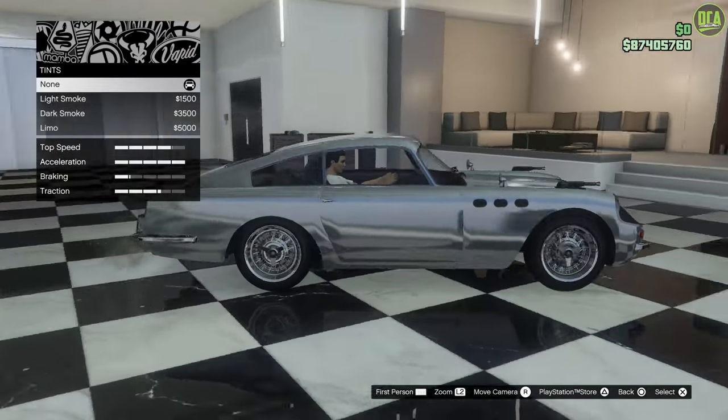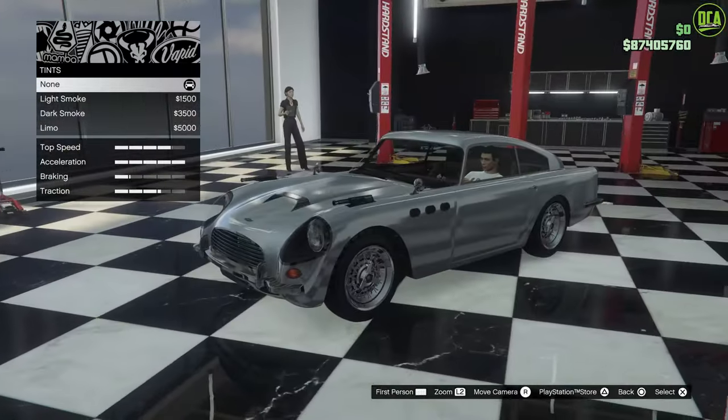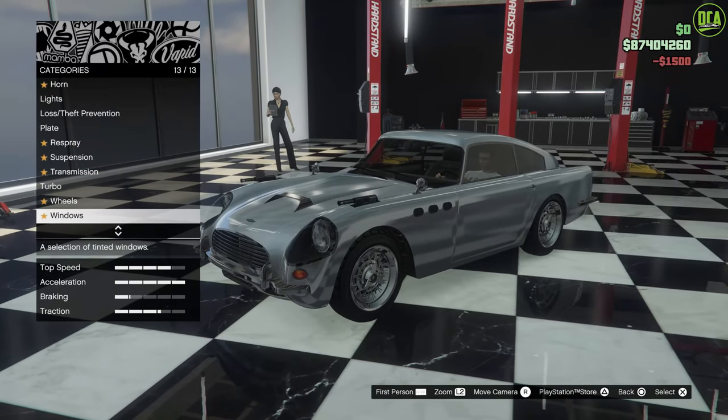Windows — should we do some light smoke? I think we should, instead of a full fishbowl look. Just a little bit of light smoke tints on there. And that's all the options.